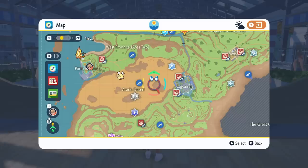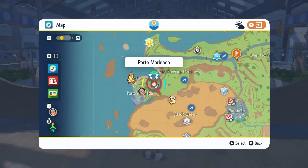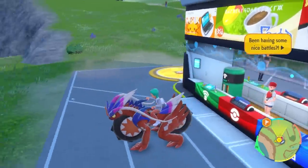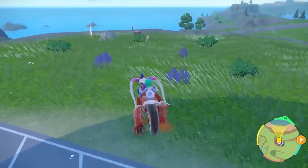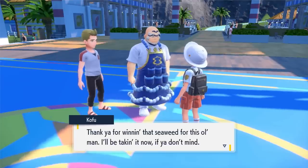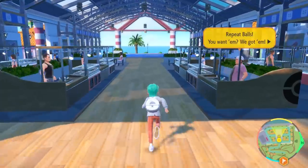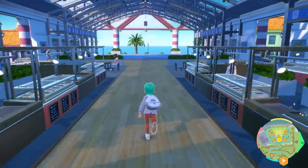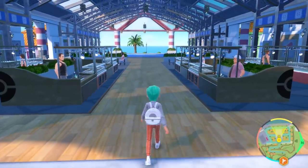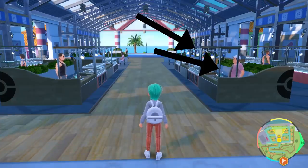Once you are in-game, you're going to want to head over to this Pokémon Center located on your map, and then head down to Porto Maranada. To access the Auction House, you are going to have to complete the Gym Challenge for the Water-type Gym Leader. Once you have done this, you will have full access to the Auction House, where you'll find three main vendors you'll be primarily looking for.